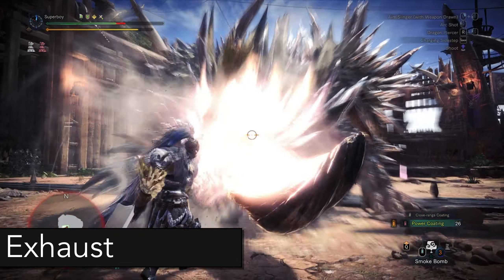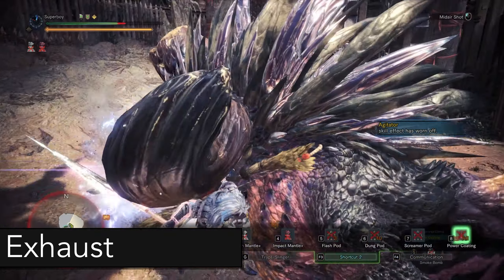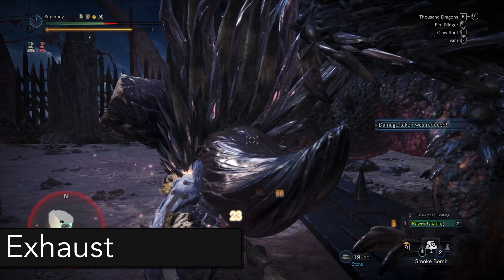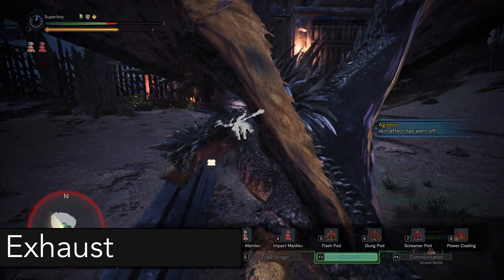Finally, this is not really an attack, but I want to cover the exhaust animation. When he does this, he's going to be un-enraged at the end of the animation. You can either use this animation for damage, or claw preemptively and get a free wallbang.